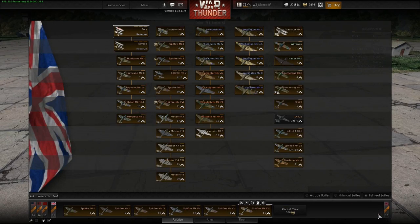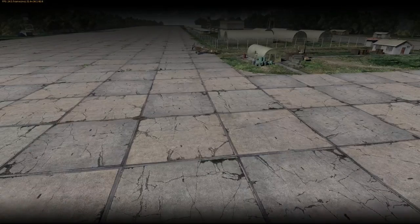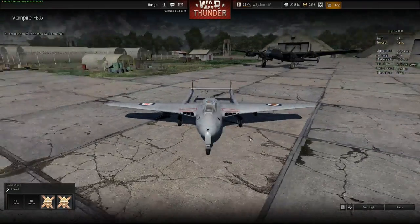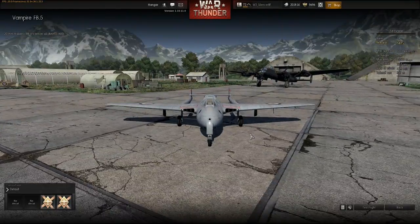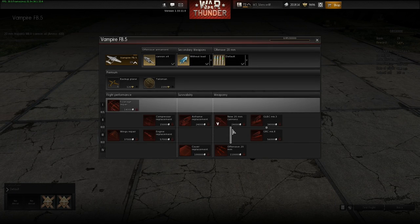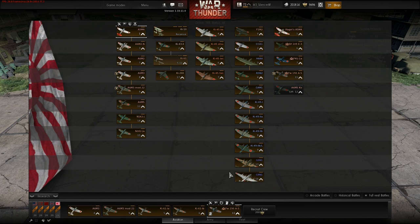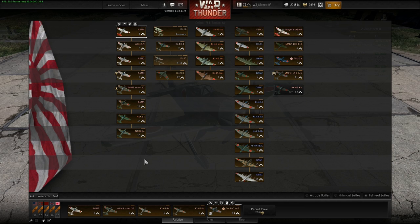We also have a new British aircraft — the Vampire FB-5, rank 19. It looks really nice and also flies very nicely. You can take some bombs and rockets on this — up to 8 rockets and 500kg bombs. There are no new aircraft for the Japanese side, which I think is a shame because the Japanese side definitely needs some new aircraft.